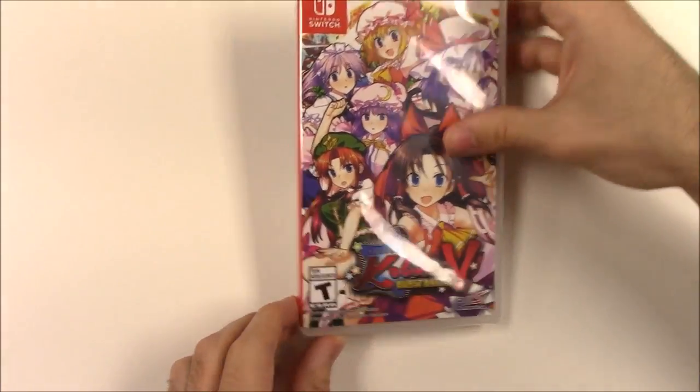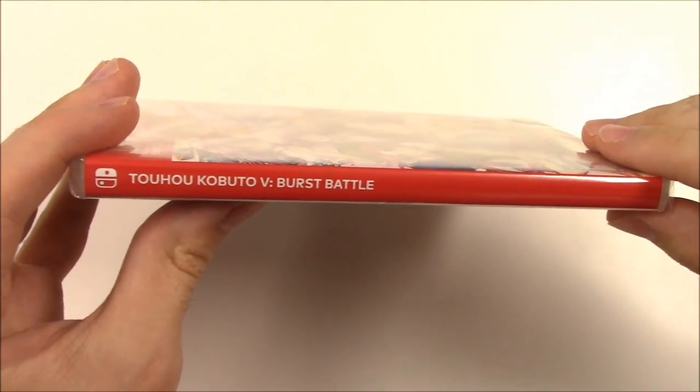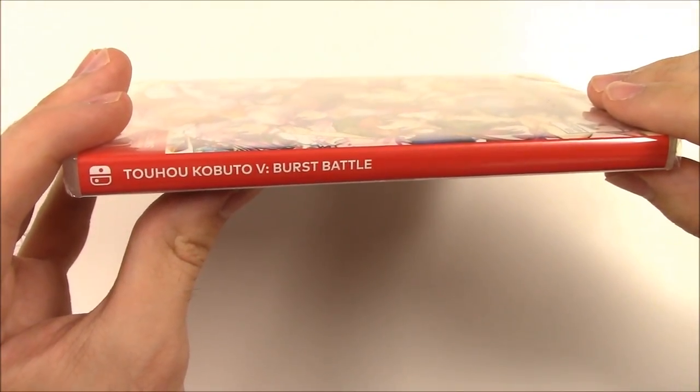Moving on to the spine, we can see we have the typical Nintendo Switch red background as well as the title Toho Kobuto 5 Burst Battle.